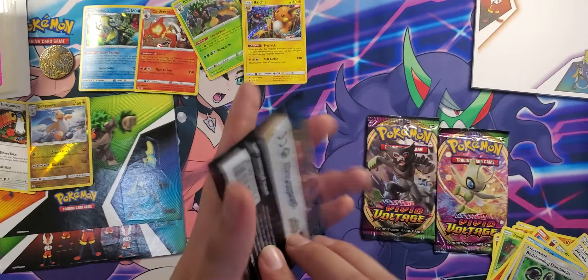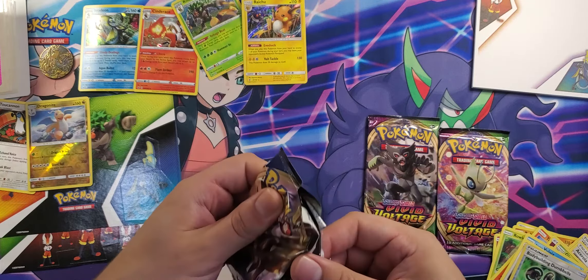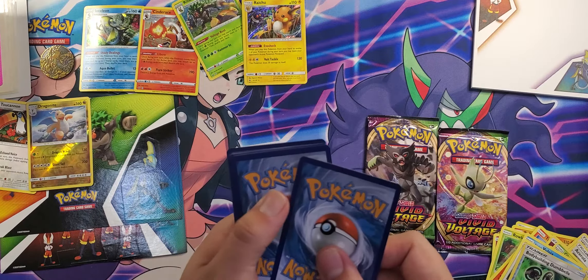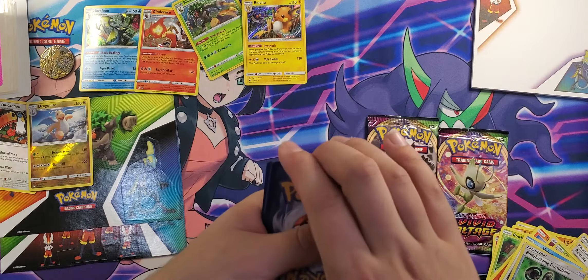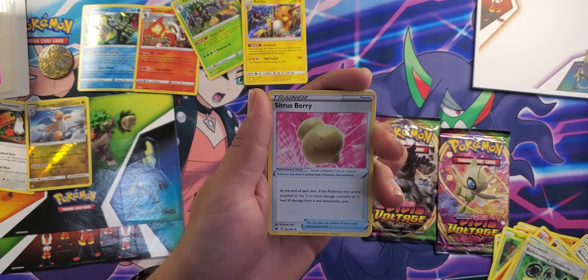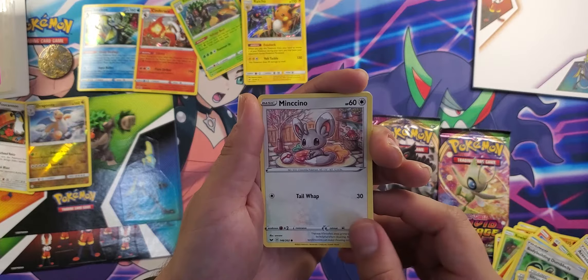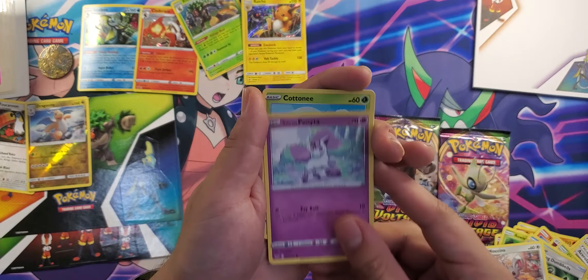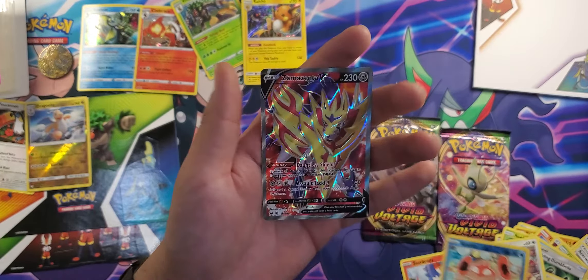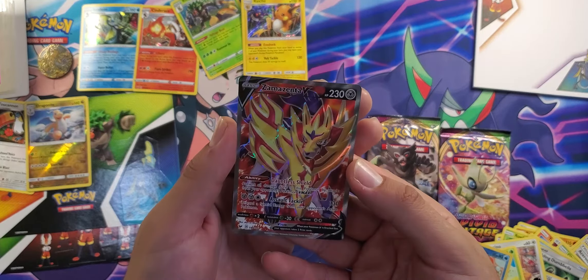Up next we got Sword and Shield. We got that code for you. Let's see what we got — Water energy, Hyper Potion, Hyper Potion, Sitrus Berry, Corsola, Crawdaunt, Crabby, Minccino, Galarian Ponyta, Cottonee, Scorbunny, reverse holo Scorbunny, reverse holo Crabby, and...